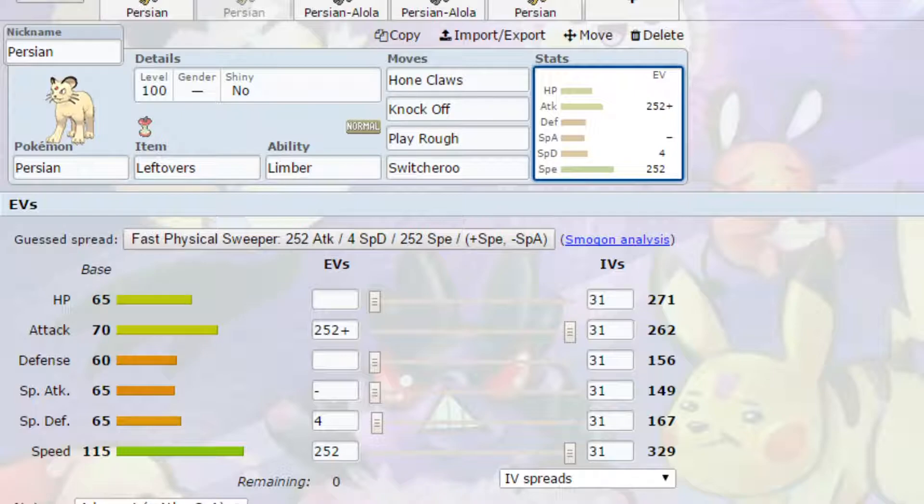That is a very situational scenario, so if you didn't want to run Switcheroo I would recommend having Body Slam and possibly even U-Turn somewhere just in case. EVs go for Max Attack and Max Speed with an Adamant nature — more Attack, less Special Attack — and 4 EVs in Special Defense. You can go Jolly if you want to outspeed other Pokemon; that is entirely up to you.